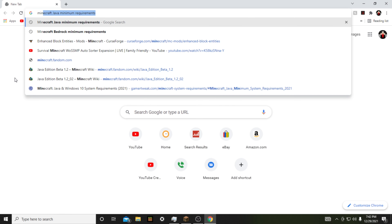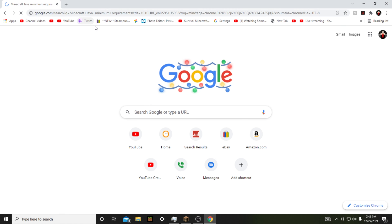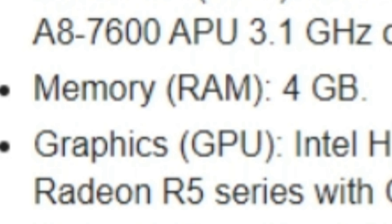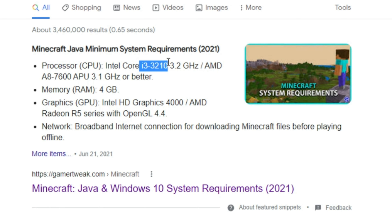Hey there! Have you been thinking of buying Minecraft Java, then noticed the minimum requirements list an i3-3210 with 4GB of RAM and Intel HD 4000 graphics, and wondered if your computer can even play the game? Well today we will find out.